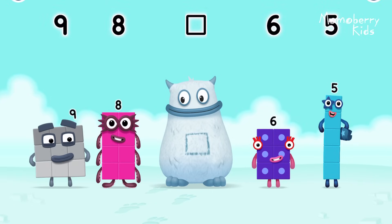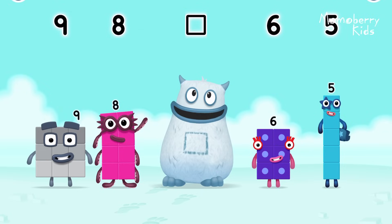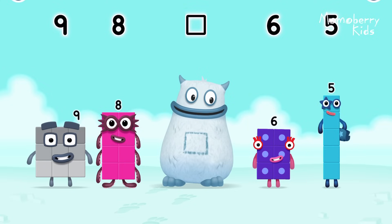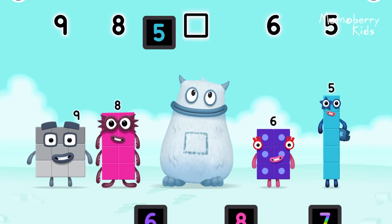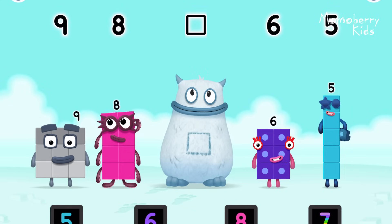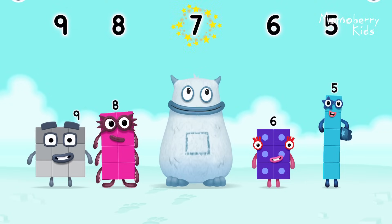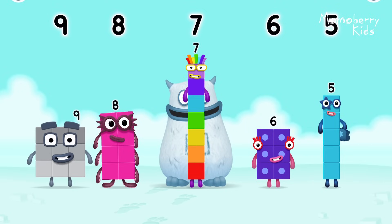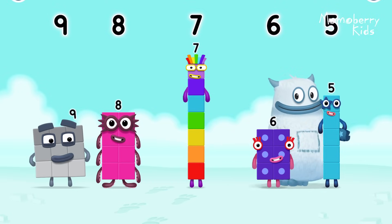Here comes Big Tum. Find the missing number to reveal who's inside Big Tum's tum. Nine, eight, yum, six, five, yum yum! Who's in my tum? Drag the missing number to the square gap. Five — why not choose a different number? Seven! You got it! Who's in my tum? Seven! Seven was in my tum! Yum yum! Well done!